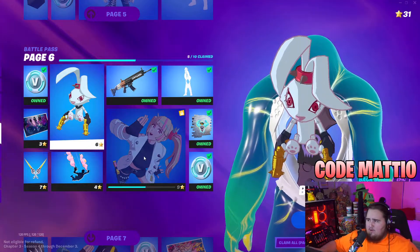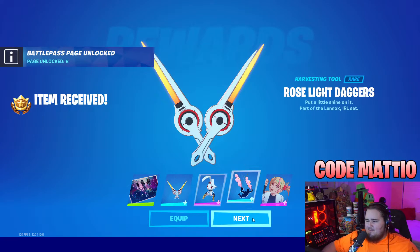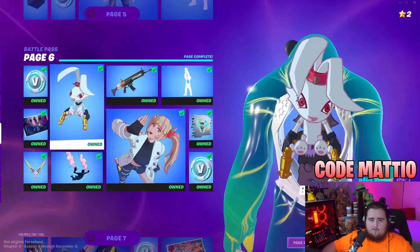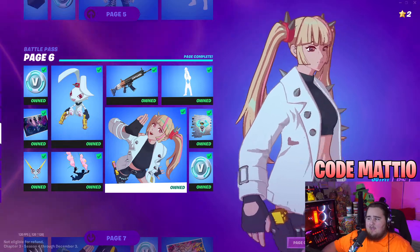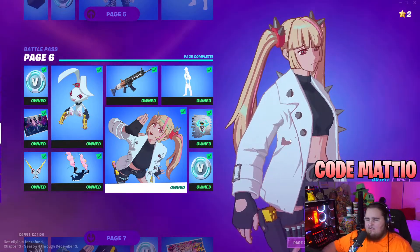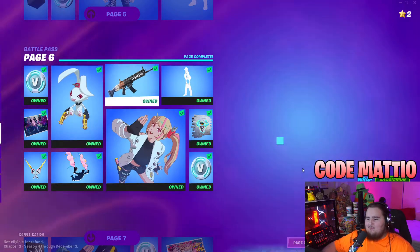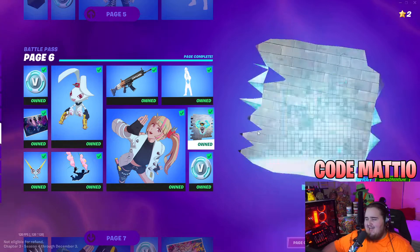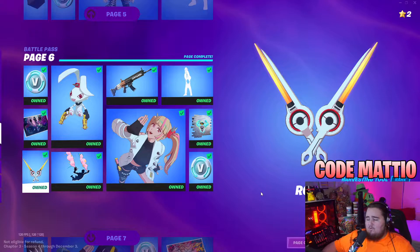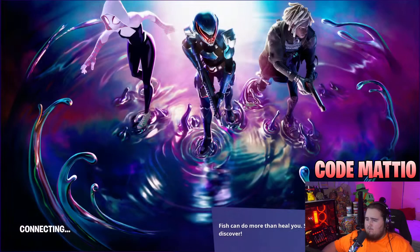Page six features the Lynx Rose skin — an anime skin that looks super clean. When they add anime skins in the battle pass they usually have this glow around them which looks really cool. Along with her there's the Bun Bun Bang Bang back bling, the Spinal Vinyl wrap, 200 V-Bucks, the built-in emote Pick Me Up for the Grizz bear skin, the Grizzly Guns spray, the Hop Drop contrail, the Rose Light Daggers harvesting tool, and the Welcome to Paradise loading screen — which was actually used in one of the teaser trailers.